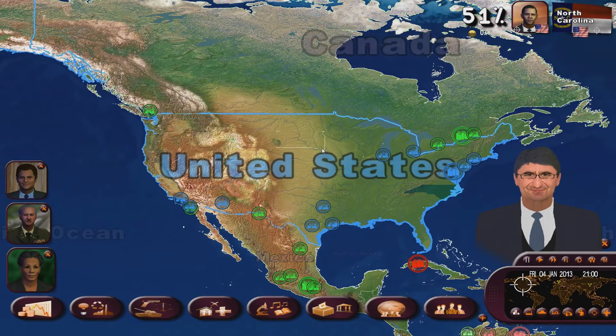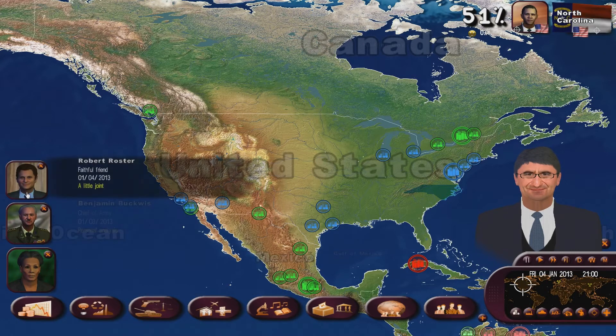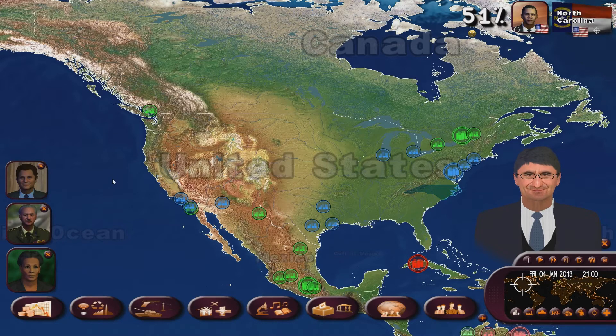Now that you've put together your whole team as the chief executive, you can now propose your first law in hopes that parliament will pass it. This very symbolic first decision is important. History will remember it and it'll make a deep impression on public opinion. During this time of global warming, and as your environment minister will advise you, doing something for ecology would be much appreciated. Global warming's not real. Come on, you silly twat.